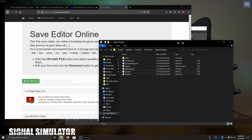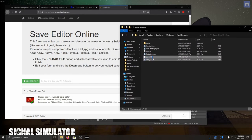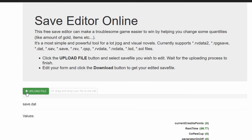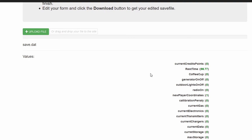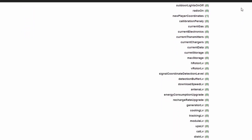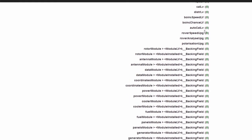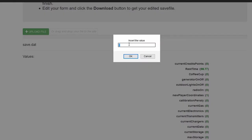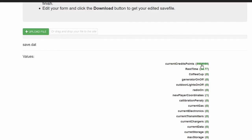It's called www.saveditonline.com - it's a save editor. Since this game is made in Unity, it uses a save.dat file, so we're just going to drag this in here. It's been uploaded and now we can see all this data that can be edited. We can do stuff like edit current credit points - I'm just gonna set this to a couple nines so I'll have plenty of money.